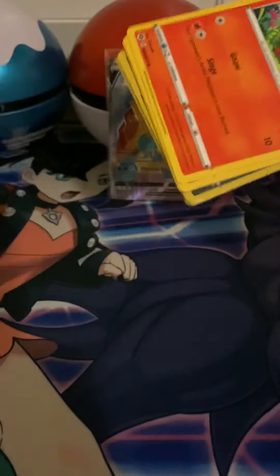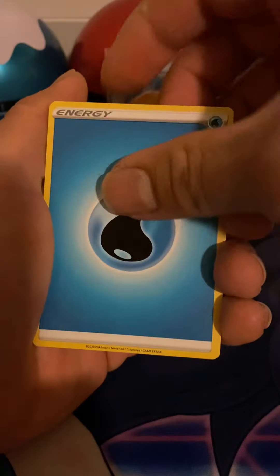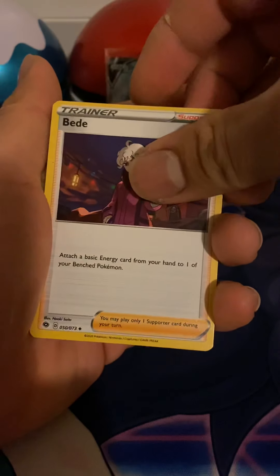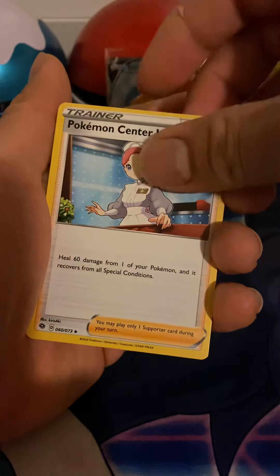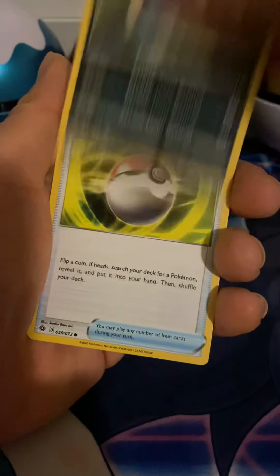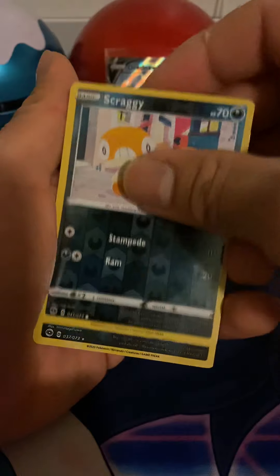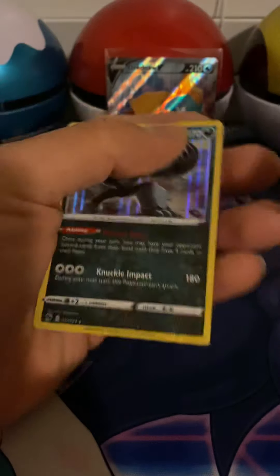Last pack of Champion's Path before we get into some Darkness Ablaze. Code card — one, two, three, four. Water Energy, Beedrill, Sharpedo, Pokémon Center Lady, Vulpix, Pokéball, Sizzlipede, Zigzagoon, Scraggy, and Obstagoon.